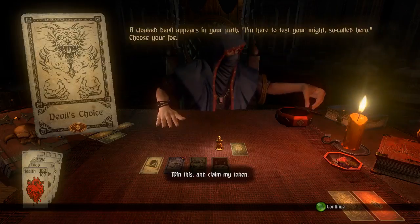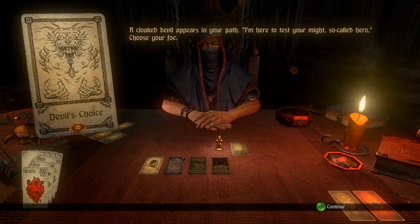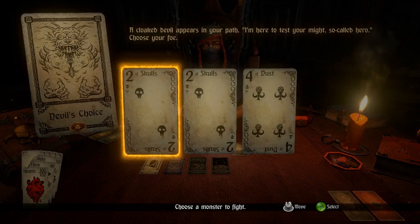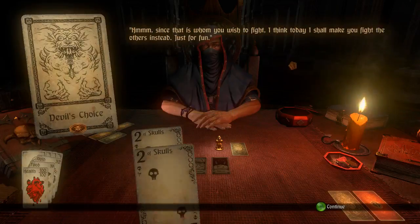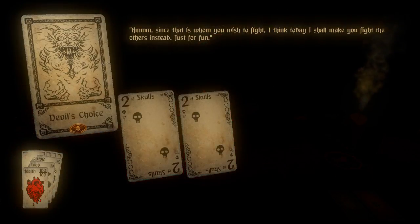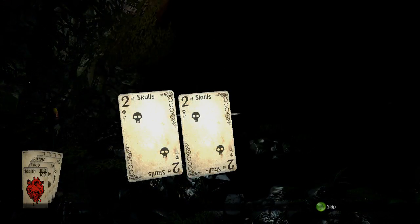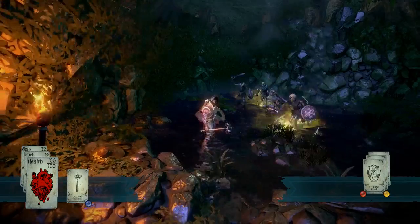I'll explain this card after I see it. A devil appears in your path: 'I'm here to test your might, so-called hero — choose your foe.' We have three foes and I pick the highest-numbered one — a four. 'Since this is whom you wish to fight, I think today shall make you fight the others instead, just for fun.' So instead of six enemies I'm just fighting four now, which makes the fight a little bit easier.